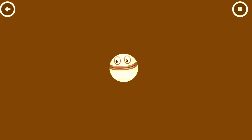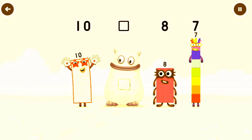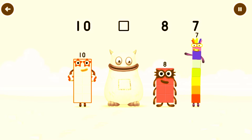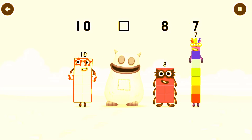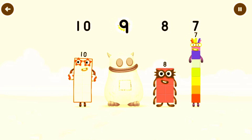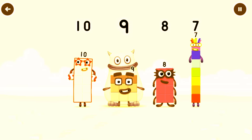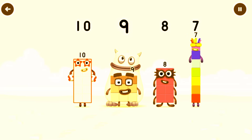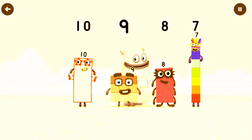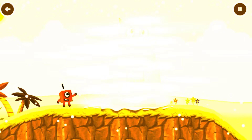Yum yum, here comes Big Tum! Find the missing number to reveal who's inside Big Tum's tum. 10. Yum. 10, 7. Yum yum, who's in my tum? 9. Correct! 9 — Nine was in my tum! Yum yum, well done. 10, 9, 8, 7.